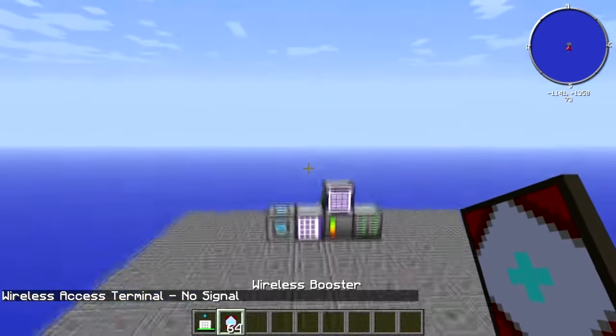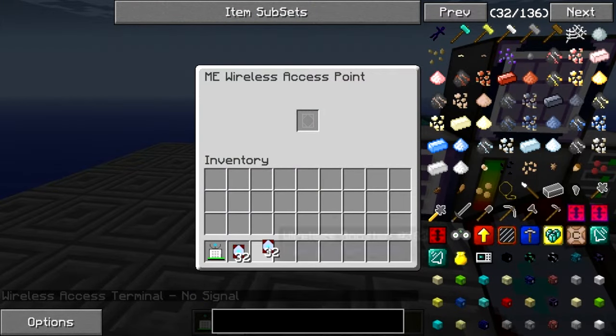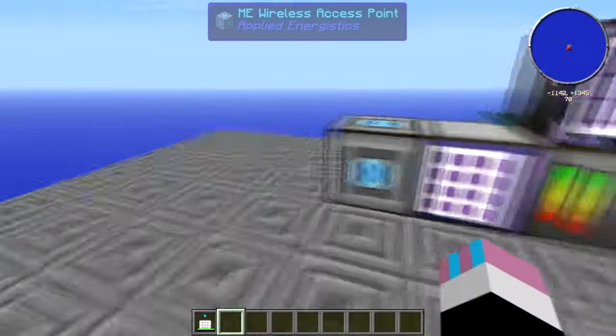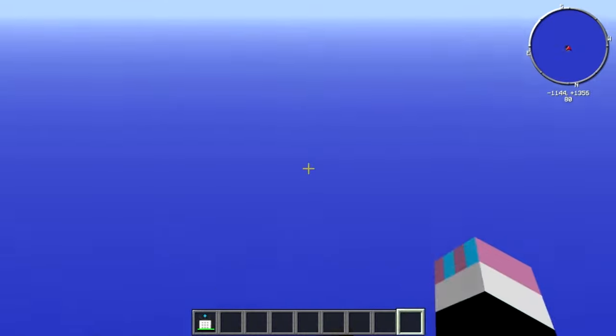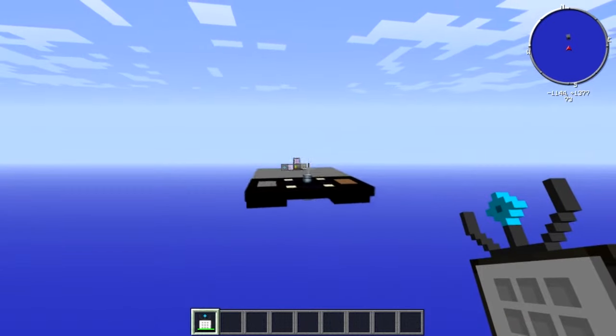You've probably guessed you can use wireless boosters to boost the signal. It can only hold up to 16 boosters — any more than 16 and it doesn't do anything. Now if we go back over to where we were before, we can access it from quite a far distance.